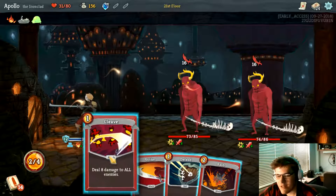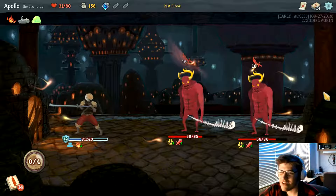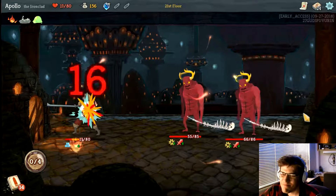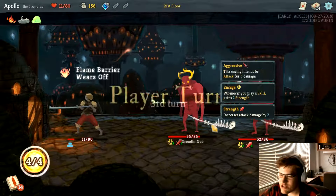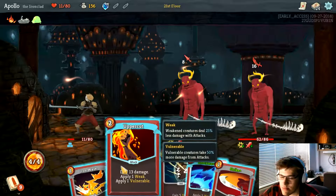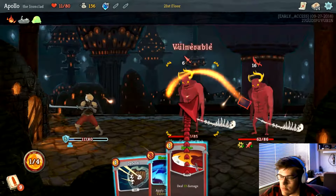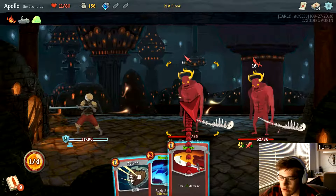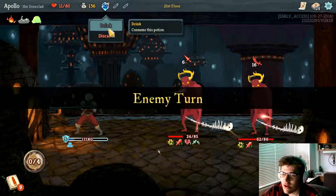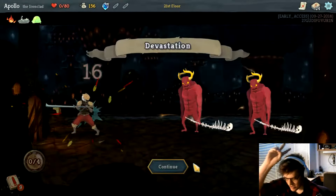I'm about to die — I deserve this. I should have just run. I can't even get gold, so I don't know why I'm here. I'll go out fighting. I should have just drank that potion. I'm about to die — and I'm dead.